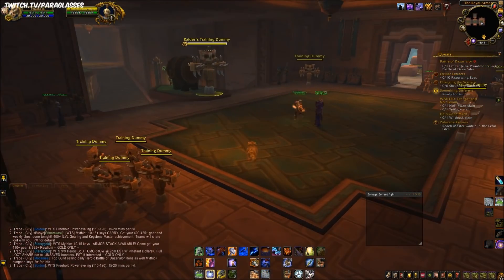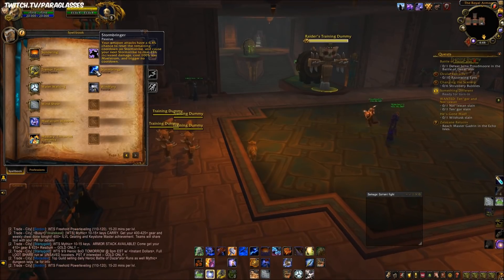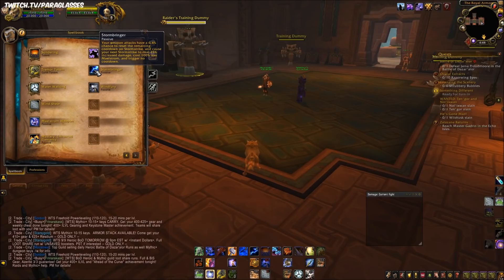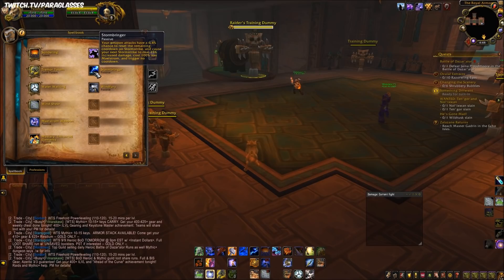Stormbringer is a passive that Enhancement relies on heavily — without it we'd be the most boring spec in the game. Your weapon attacks have a 6.4% chance to reset the remaining cooldown of Storm Strike, and the next Storm Strike deals 25% increased damage and costs no Maelstrom. That's free damage with a cooldown reset on your main ability. Windfury gives each main-hand attack a 26% chance to trigger two extra attacks dealing 837 physical damage — this used to be a lot better, which I'll get into in talents.